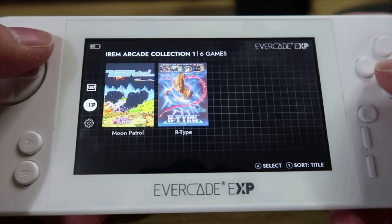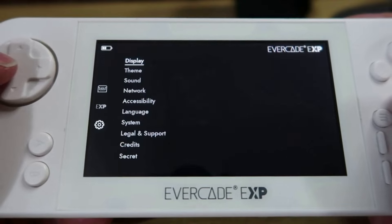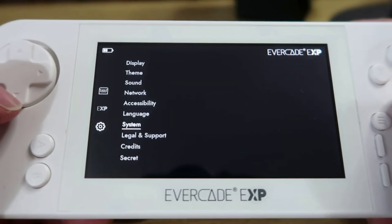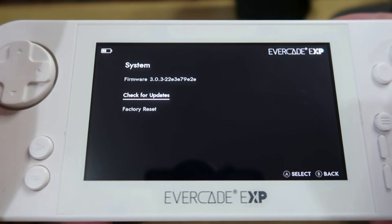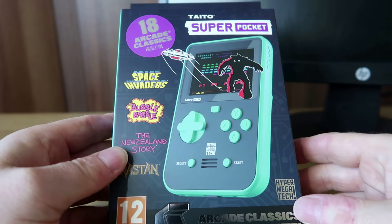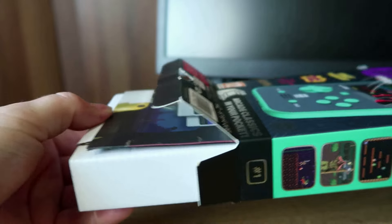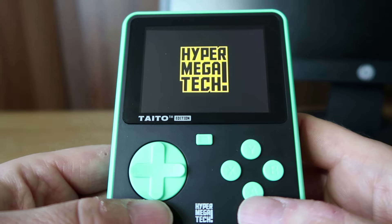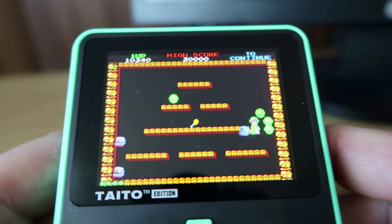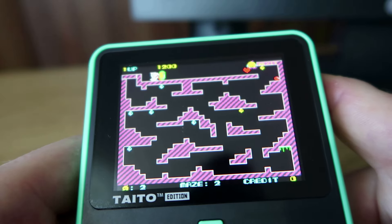Looking at the EXP overall, there are certainly a lot of flaws with that device. The sound is absolutely horrible and the battery life is pretty poor - two fundamental things that really should be gotten right, which I think they actually did get right if you look at the Super Pocket. The sound on that is fantastic, and the battery life is really good. Hopefully they've learned some lessons from the Super Pocket and put that into fruition for the next Evercade handheld.